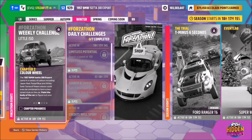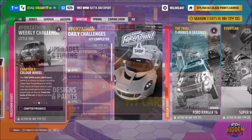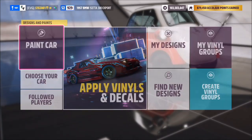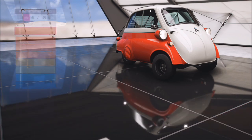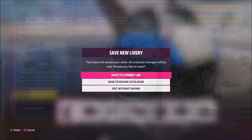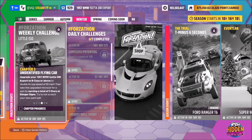The first challenge is super easy — it just wants you to paint the body of the car. Simply go into your design and paints, select 'Paint Car,' and under the first tab 'Paint Body,' pick any color you want. It doesn't have to be a manufacturer color; it can be completely bespoke. Save it and that'll be the first challenge complete.